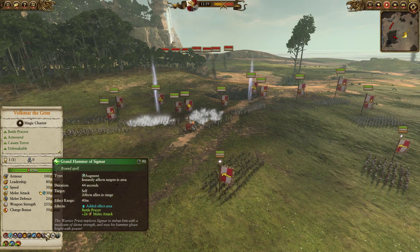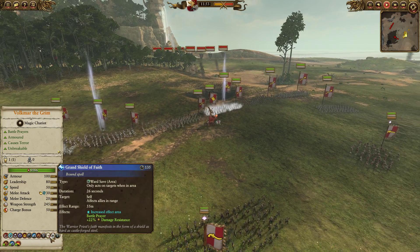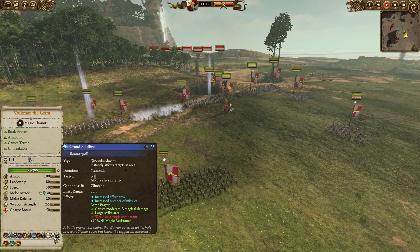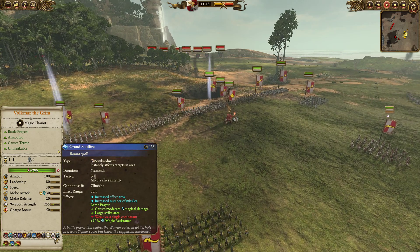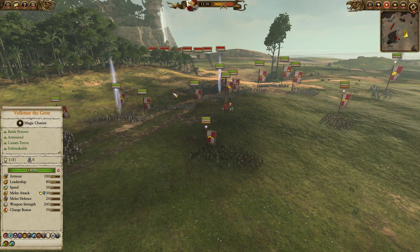He does have the usual priest spells: Grand Hammer of Sigmar, which is an AoE melee attack buff; Grand Shield of Faith, which is an AoE damage reduction; and Grand Soulfire, which is a 90% magic resistance as well as an AoE bombardment. It's actually a pretty cool spell, because if you cast it on top of your troops you can often deny things like Fate of Bjuna or Spirit Leech on Volkmar. Given that Manfred, for example, is a very popular lord, it could be pretty powerful.